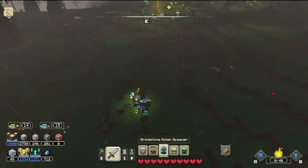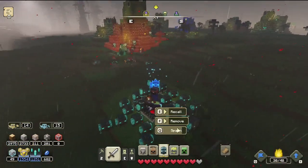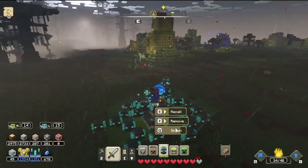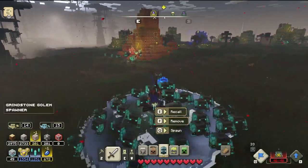Do I care, though? I need to defeat 69 — okay, nice. Let's just summon in some grindstone golems real quick. Now the grindstone golems have already spawned, and they're actually going and attacking those piglins right over there. But yeah, right now I've got 40 of them.